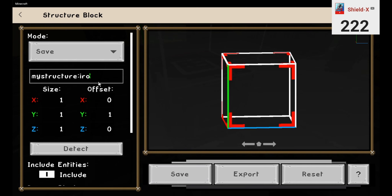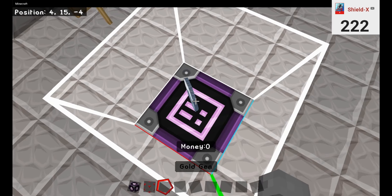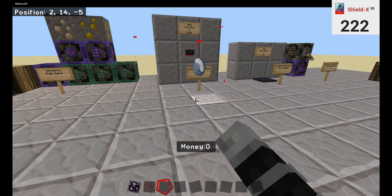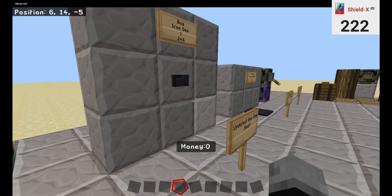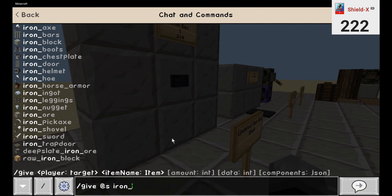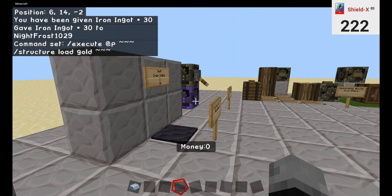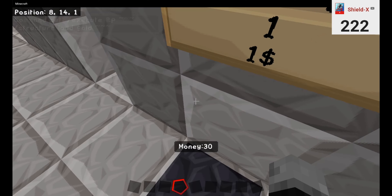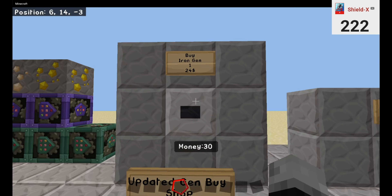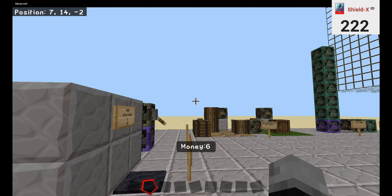Now let's change it to a gold gen. Press save. I will drop this on top. I will save that. Break both of these to put both of those in there, as well as all this other stuff. Give us iron, and get 30. I'm going to change the name of this to gold instead. Now this will actually purchase a gold gen. Go over, press buy — now I've bought a gold gen.